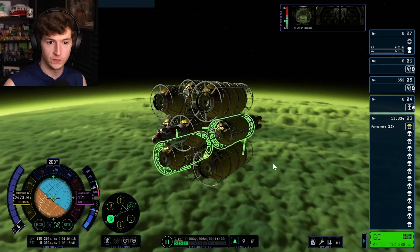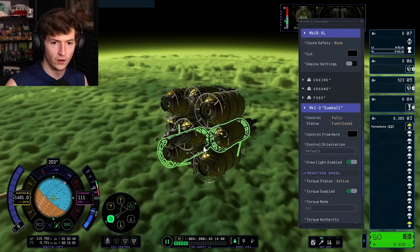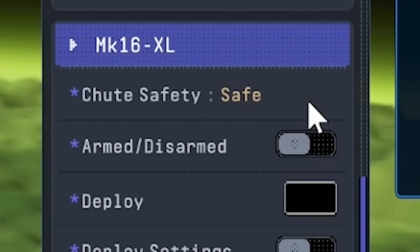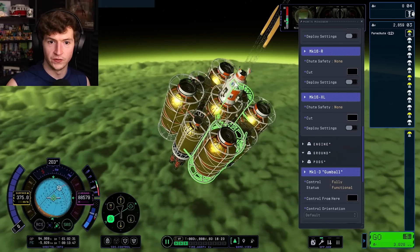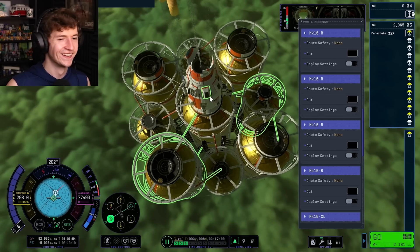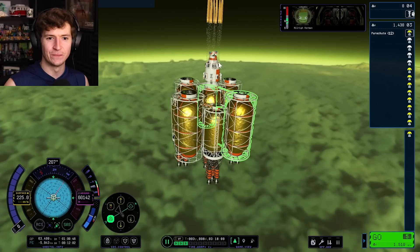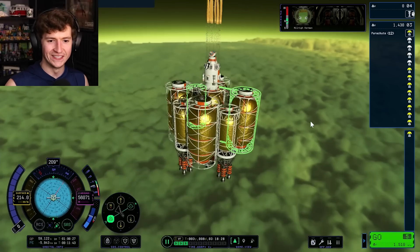It doesn't want to stage the parachutes. Deploy the top parachute maybe? Oh — I accidentally cut the main parachute! Let me repack and redeploy. All right, we've got some parachutes. I'm just going to deploy as many as I can because staging is busted right now. Frames are starting to fall apart. I think that's all of my parachutes. My original goal was to bring just the pod down, but it ran out of fuel, so we're bringing this whole thing down.